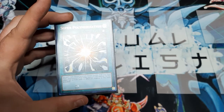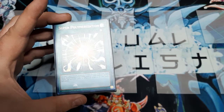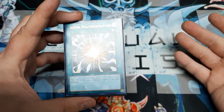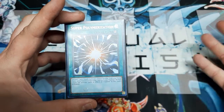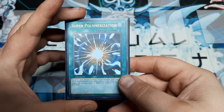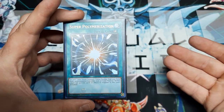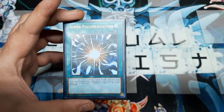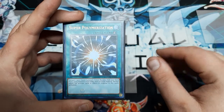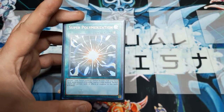Even mainline decks like Shaddolls can use it — and they're right, believe it or not. So just real quick, what is the actual effect of this card? It's a Quick-Play Spell. Quick-Play means you can activate it during your opponent's turn if you set it. Cost: discard a card to activate. Effect: Fusion Summon a Fusion Monster from the Extra Deck using monsters from either side of the field — you or your opponent — as material.